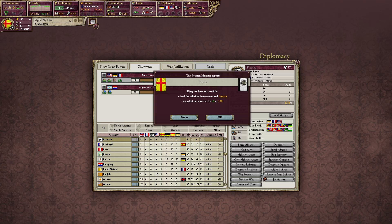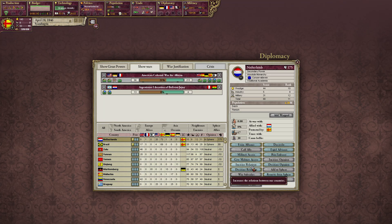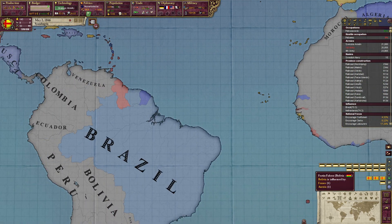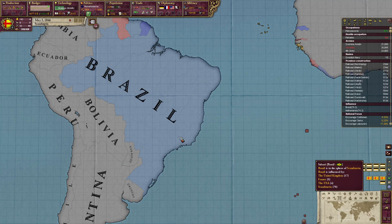Let's increase relations with my sphered countries. Let's have a look at our sphere map mode — Belgium is now French, we have the Netherlands, and we have Brazil. We can also ally them soon, I think. Let's maybe make Argentina our next target.